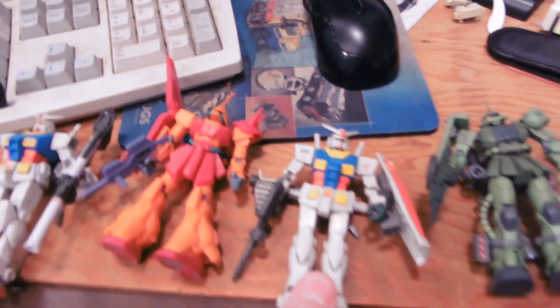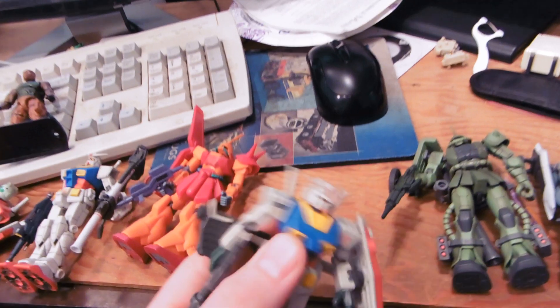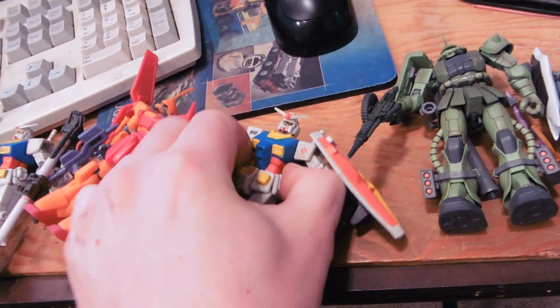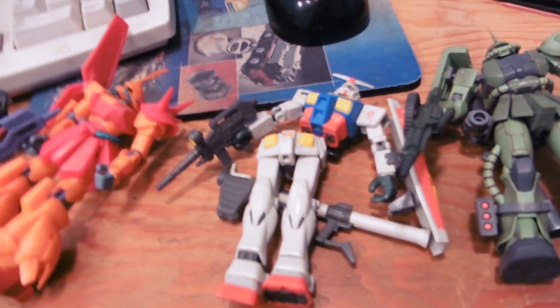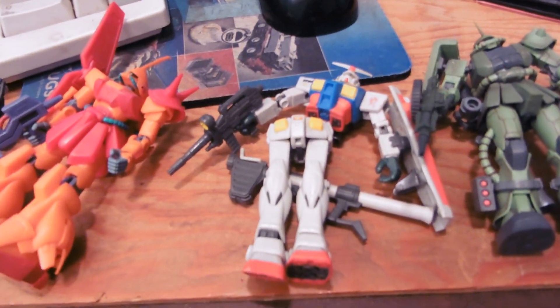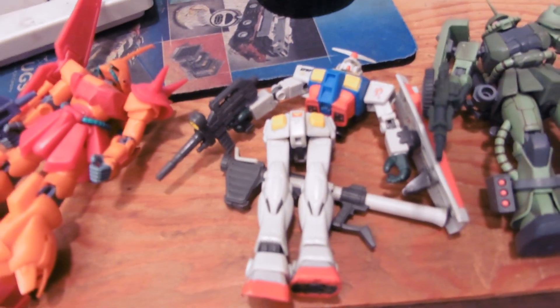Other things I need — some things that are common — Gundam 1.5s. These are from the Deluxe Pack. You know them because they come apart at the waist, and they look like that. I need a lot of those. I use them for making custom GM variations and things like that. I need lots of them.